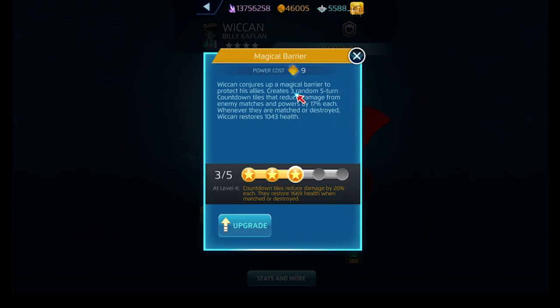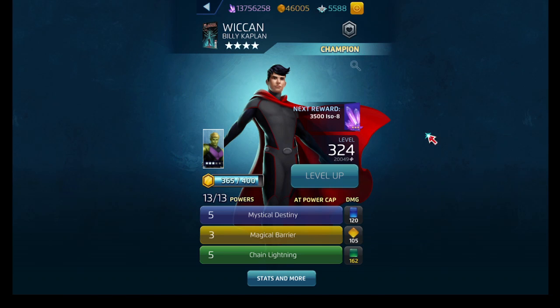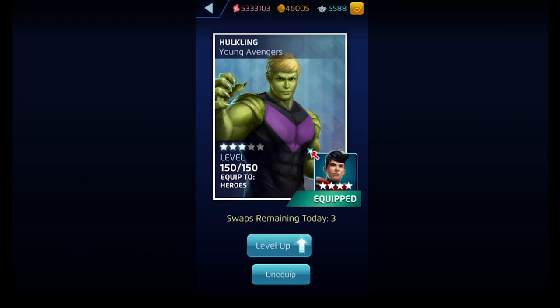Magical Barrier is Wiccan's yellow power that costs nine AP. It creates three random five-turn countdown tiles that reduce damage from enemy matches and powers by a percentage. Whenever they're matched and destroyed, Wiccan true-heals for a set amount of health. And then finally Chain Lightning: you deal a set amount of damage and destroy a chosen column. If that column contains an enemy's special tile, you destroy another random column, continuing until there are no columns with enemy special tiles. The drawback is that destroy tiles deal damage but don't generate AP.